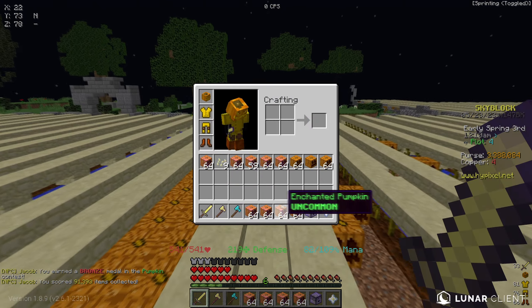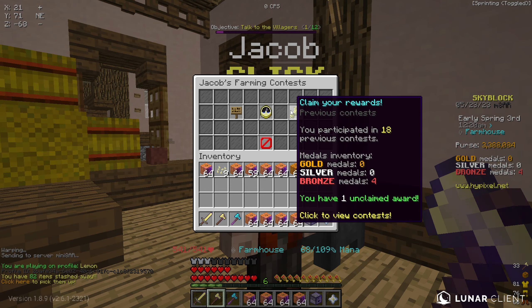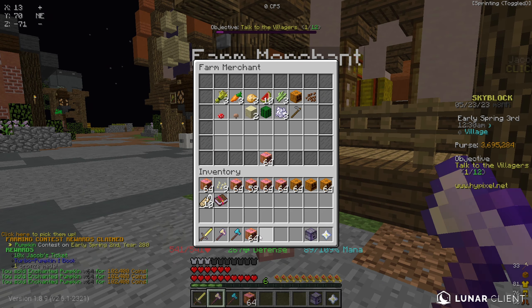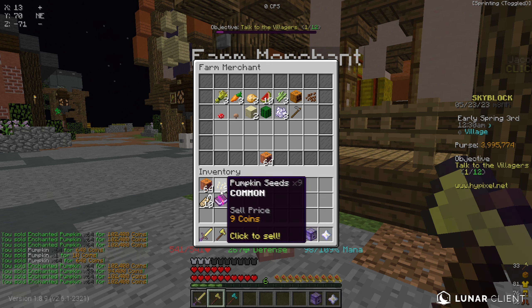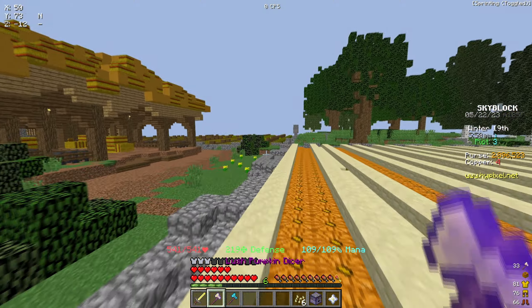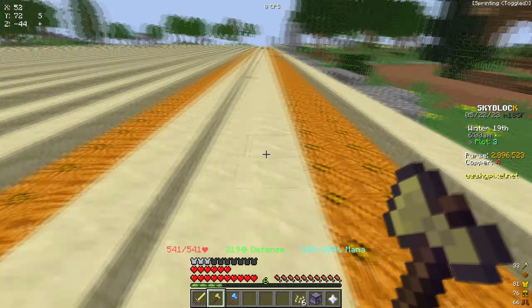With the new upgrades including the Pumpkin Dice, I competed in another pumpkin contest and placed bronze — we were literally about 2,000 crops away from silver. Either way, we made about 500,000–700,000 coins in about 10 minutes, which is pretty decent. That's going to wrap up today's video — if you enjoyed it, make sure to like and subscribe, and I'll see you guys in the next episode of Farming to Hyperion very soon.